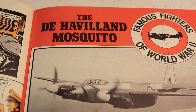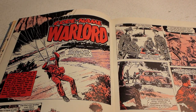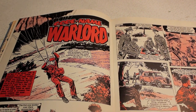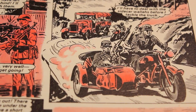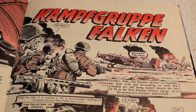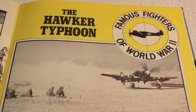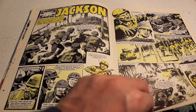In Famous Fighters we have the De Havilland Mosquito. Then none other than Codename Warlord parachuting into enemy territory — nice graphics here too. After Warlord it's time for Camp Group Falcon, and Famous Fighters features the Hawker Typhoon, then another helping of Union Jack Jackson in the Pacific.